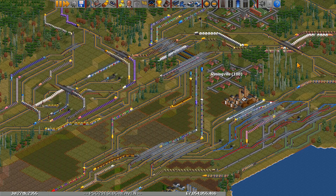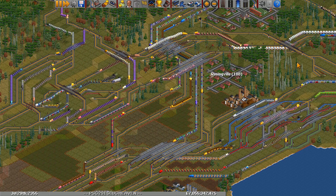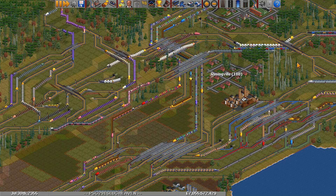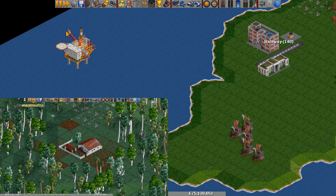Hello everyone, this is LugNuts. In the previous episode, Industry Production and Station Ratings, I covered how industry production works. However, there are four special primary industries that have their own mechanics. They are the oil well, oil rig, and bank in the temperate climate, and the lumber mill in the subtropical climate.